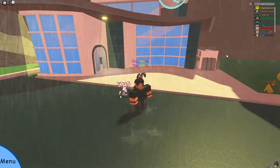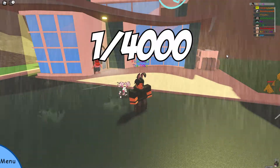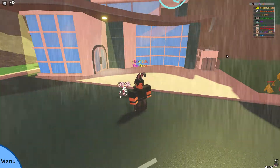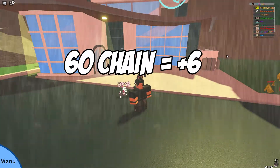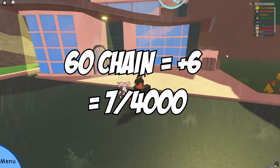Moving on to the mechanics behind the misprint benefit. Misprints have a base encounter rate of 1 in 4,000, but for every 10 you add to that chain, you add 1 to the numerator. For example, if you have a chain of 60 Mosses, you are adding 6 to that numerator, so now you have a 7 in 4,000 chance of encountering a misprint Moss.